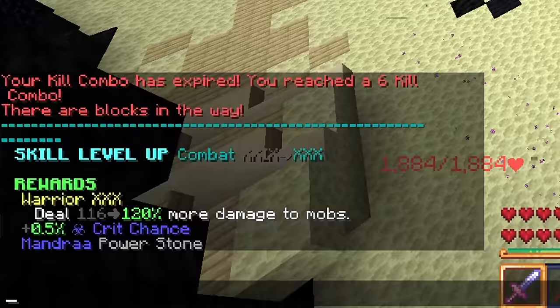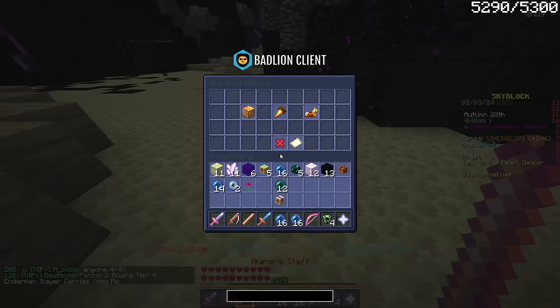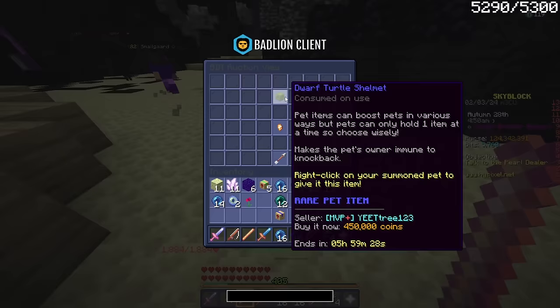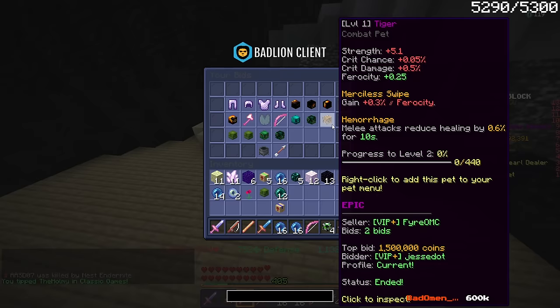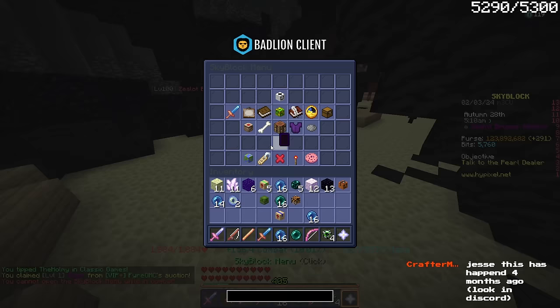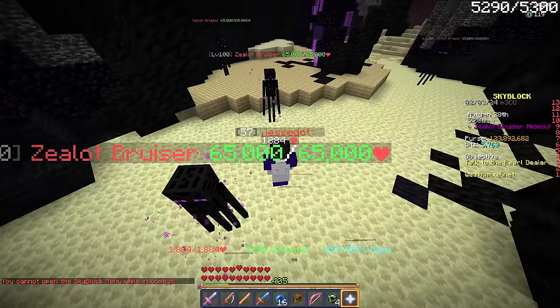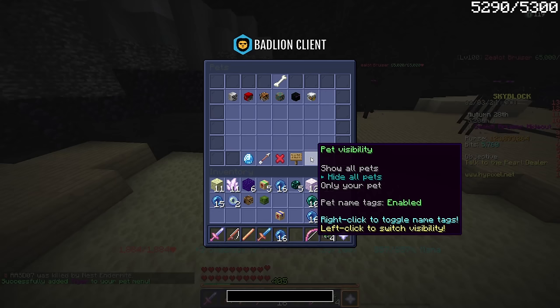Combat level 30! I got combat level 29 earlier today, and combat 27 and 28 yesterday. How much are shellmets on an insta buy? Because I want to put one on a tiger pet — I want that to be my DPS pet instead of my lion pet. Shellmets are 450k, I'll take that. I got the tiger pet for 1.5 mil, pretty good price. I want it to replace my lion because even though in a single hit the lion is better, in terms of DPS the tiger is going to be better — I'm 99% sure.